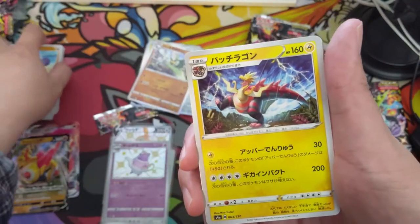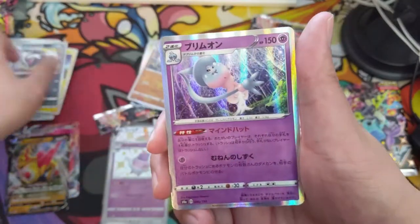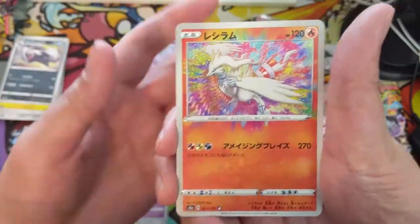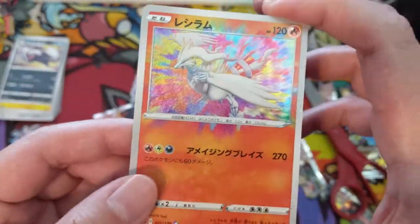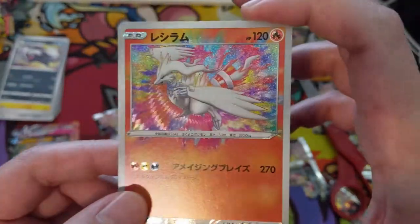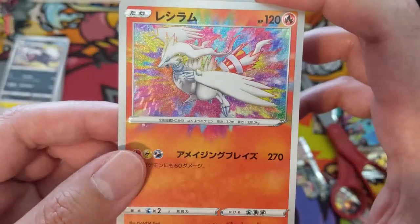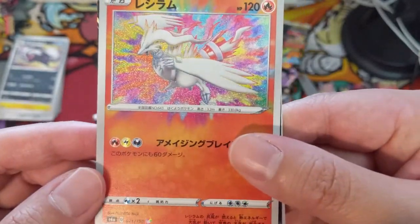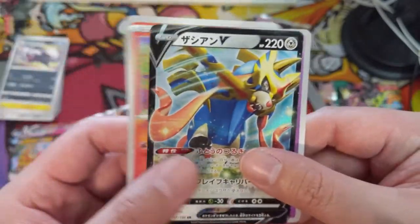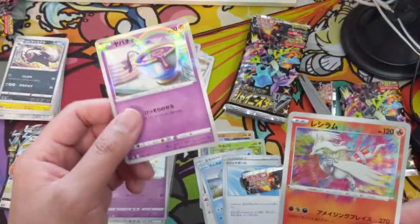Snom, Ditto — is it clubs? Arbok — a bucket? Renée... Rillaboom Amazing! I like that spiral kind of texture it's got going on — very cool. It's dark, fire, and electric. Zamazenta — I want this special version of you, the secret rare. Wait, did we pull this already?